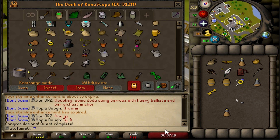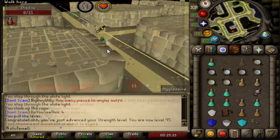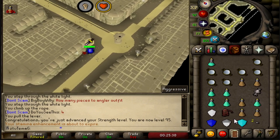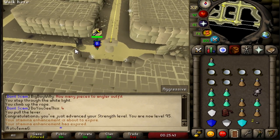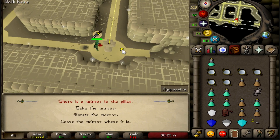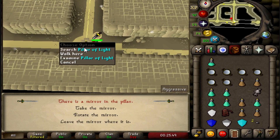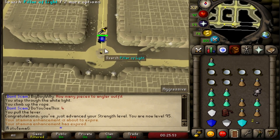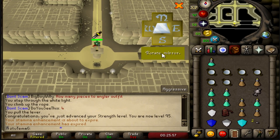I'm going to time myself - I'll log out right before I start the quest and see how long it takes me to do it. So I'm sitting here doing Mourning's End Part 2 and I just killed a shadow and got 95 Strength. Bro, what the hell? I don't even know what to say.